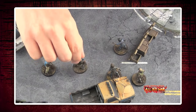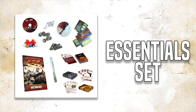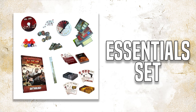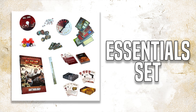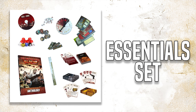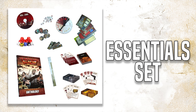If these sound like things you're going to need, then maybe our new Essentials set might be right for you. In this box you'll get a copy of The Walking Dead All-Out War Anthology book, the new event cards deck, the new equipment and supplies cards deck, a set of dice plus all of the tokens you need to get playing. This gives you a nice little saving over buying all of the content separately.